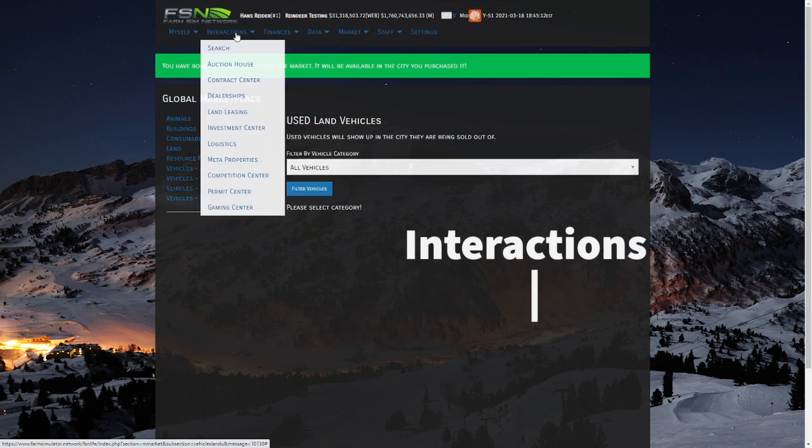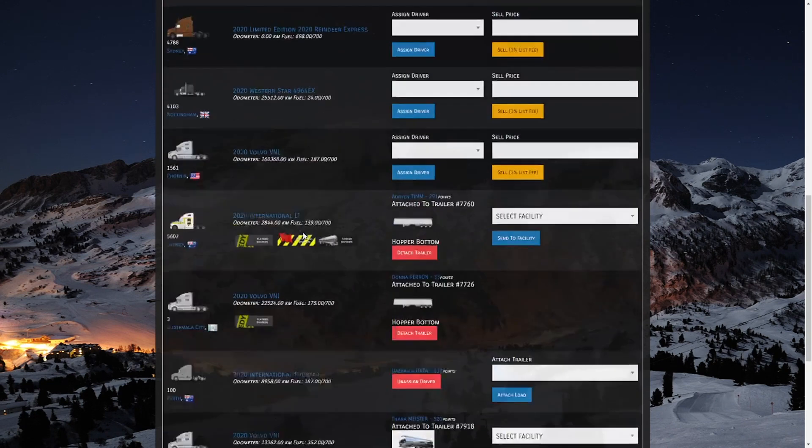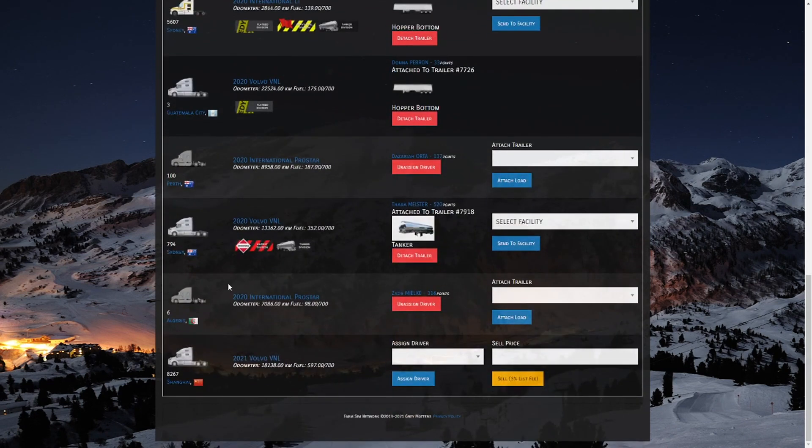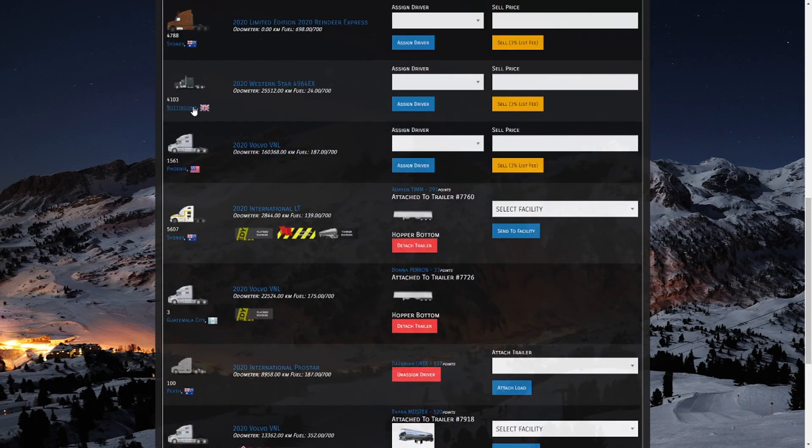Now that we have our trucks, we're going to go over to Logistics, which is going to bring up our current fleet. We're going to ignore the other testing trucks and find the two we just bought. One is right here in Shanghai and one is right here in Nottingham. If you look, neither of these have drivers assigned and we don't have an option yet — so how do we get a driver?